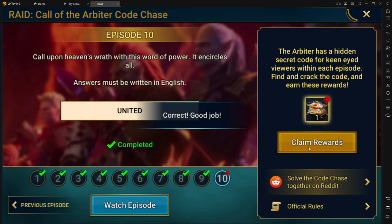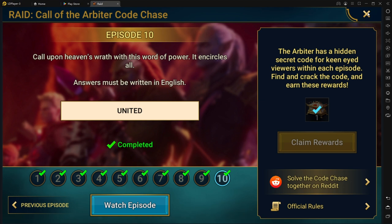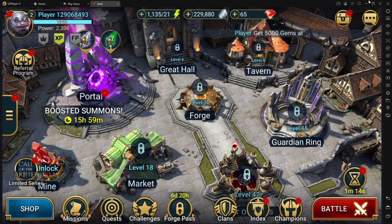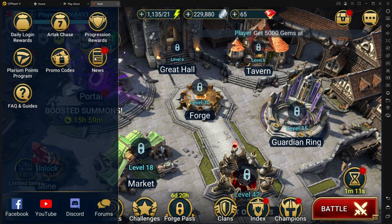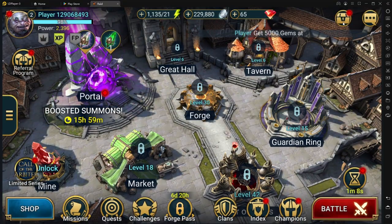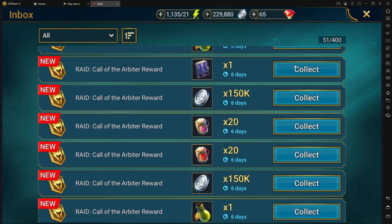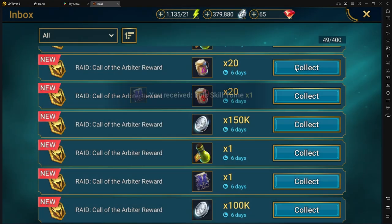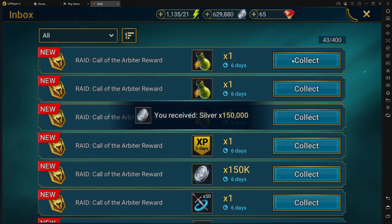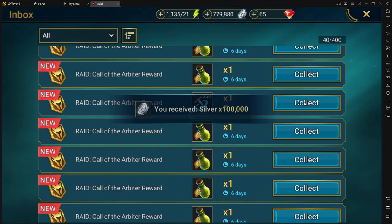Now that you claim all the rewards, they're all going to be in your inbox. My advice: do not collect any of your potions, because the more level you get, the higher your limit is — and they're default to the limit. You already got about 100 per episode, so just leave those in your inbox until you actually need them. By the time you need them, you're going to be getting close to at least 100 per potion, so you're going to utilize them a lot better.